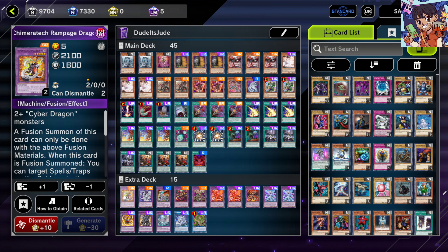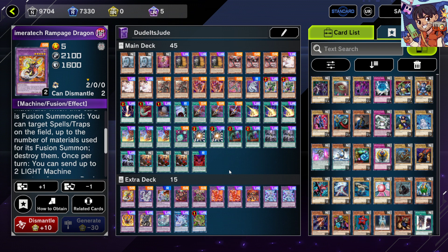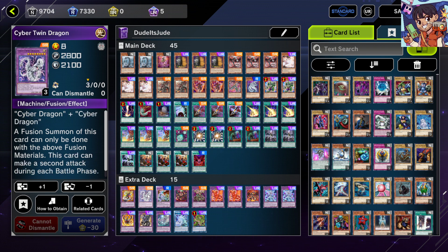Chimeratech Rampage Dragon — very straightforward. It can attack three times by milling two Cyber Dragon monsters, and it can pop back row up to the number of fusion materials used. That means at least two pops and triple attacks for 6300 on an open field. With Zielgigas you can reach 12K, and on Power Bond you also hit 12K — combine both for 18K and destroy your opponent in just two hits.